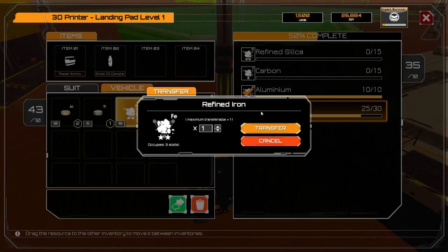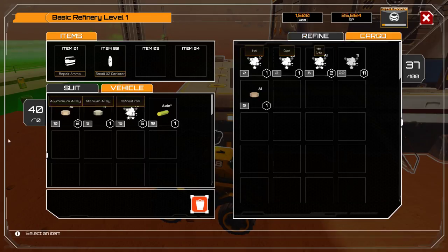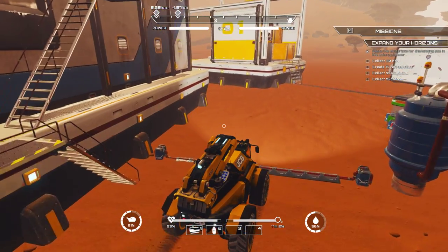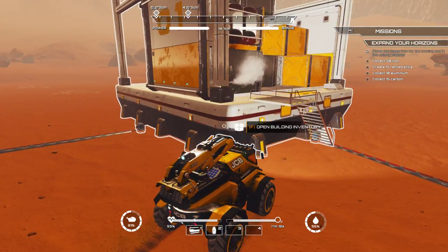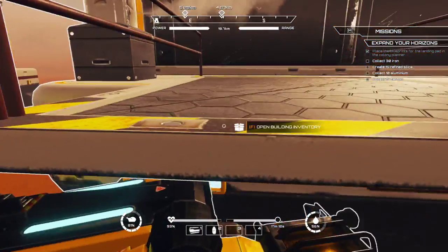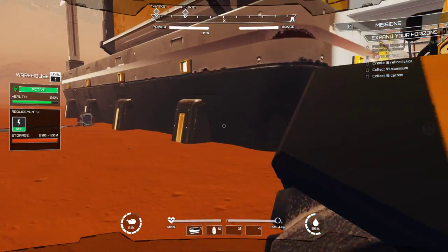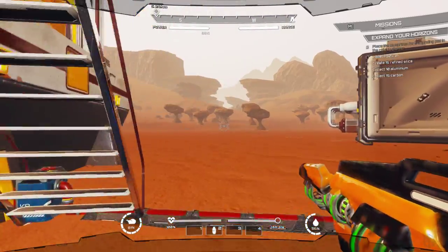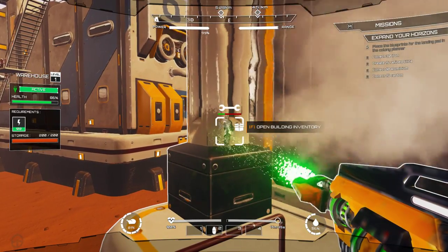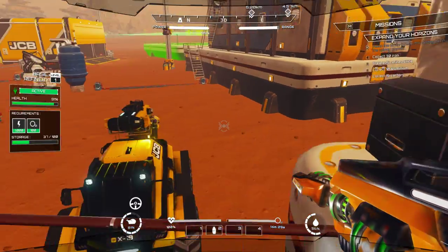Let's load this up with one more refined iron — great. Oh, I can't put that back in there. Well, don't think I've got much space left to be fair. I've got 37. It's Q — can't remember the buttons. Right, we're going to fix the problem we're having with this here so it stops spewing gas from this metal pillar. Fixed!